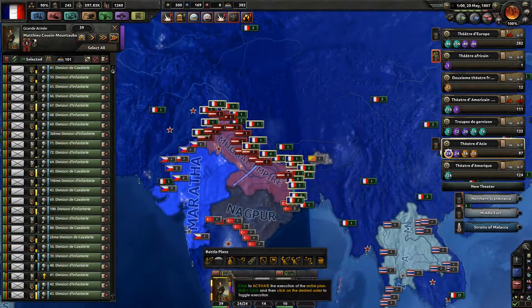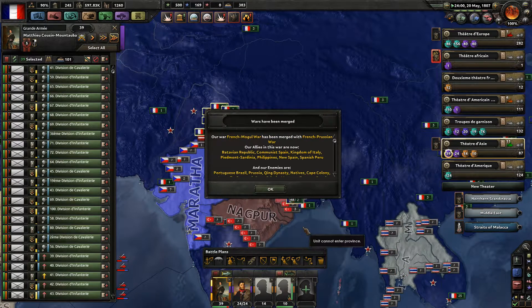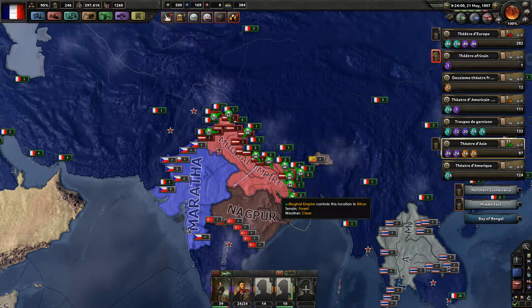The First French Empire declared war on the Mughal Empire. Our Grande Armée will move into the Mughal Empire, crushing them. And the game crashed again.